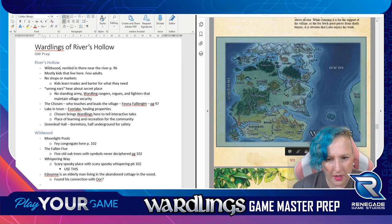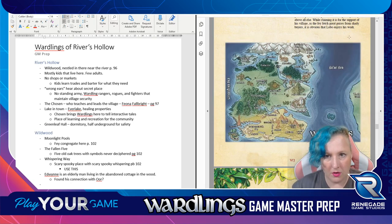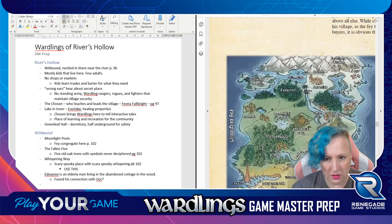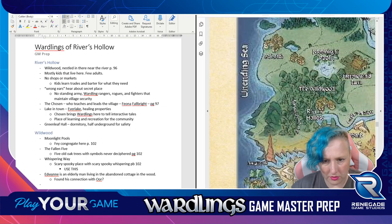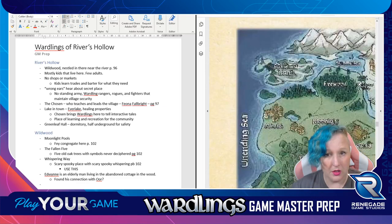Here's the map - this is what I wanted to find out. There's Rivers Hollow right here. There's Everlake. And here's the Wildwood. Saltwick is just here. So if I'm setting it here, I'm going to want to know about the surrounding areas. There's the Wildwood, and I'll also need to know - that's Saltwick, and there's another place nearby that's hard to tell on the map.